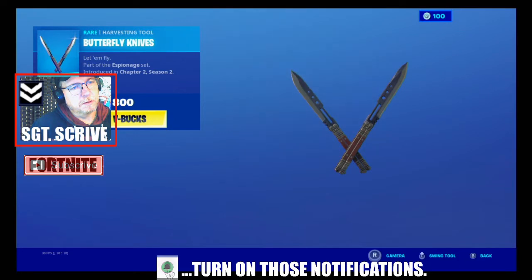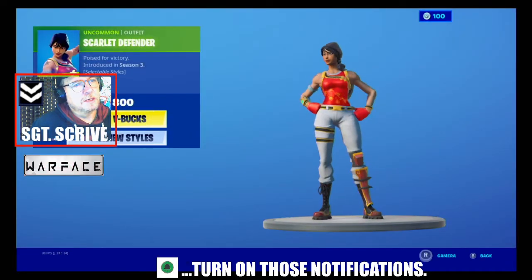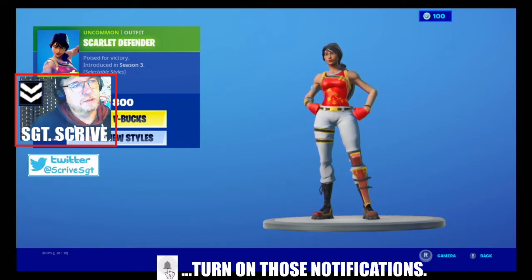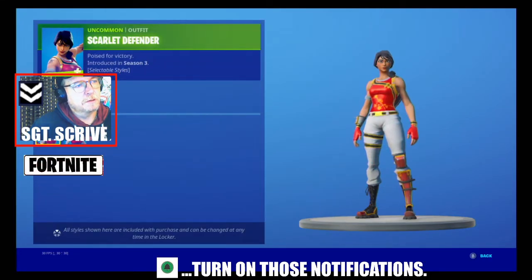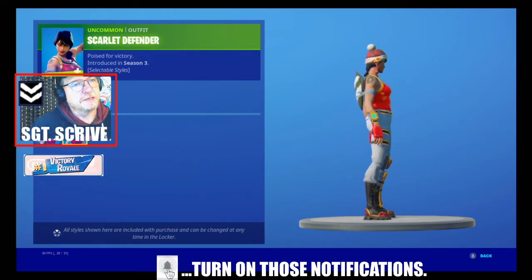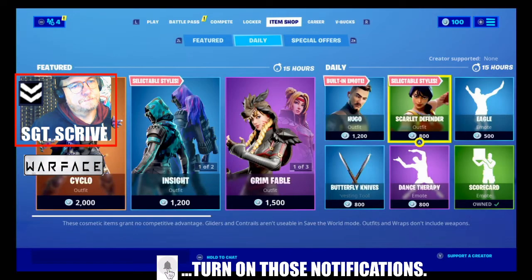The Butterfly Dives pickaxe is also available by itself for 800 V-Bucks — let's give those a swing. Then there's the Scarlet Defender, introduced in season three with selectable styles. Let's preview those styles: it's with or without the hat, for 800 V-Bucks.